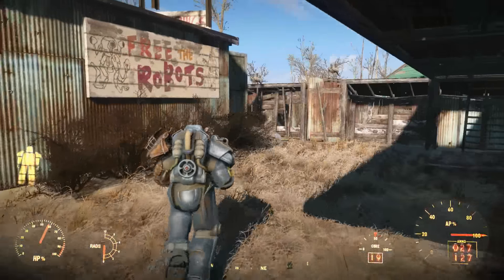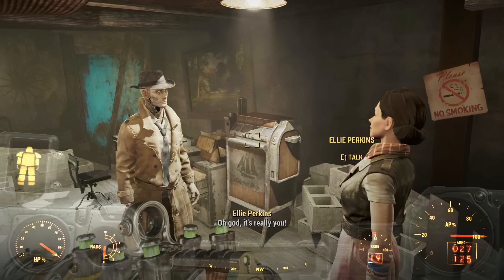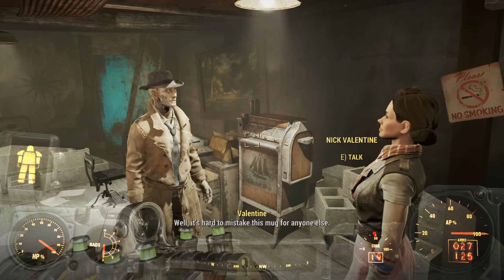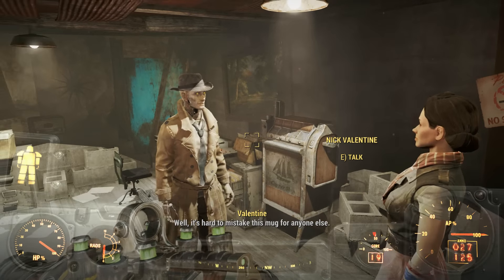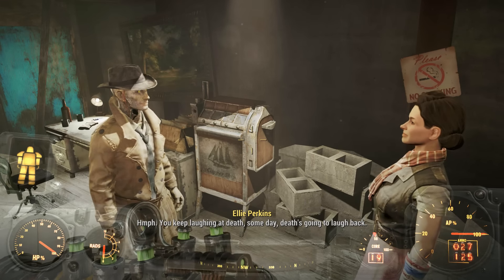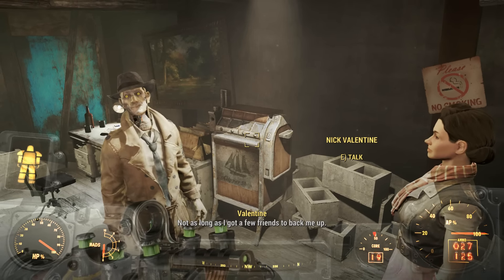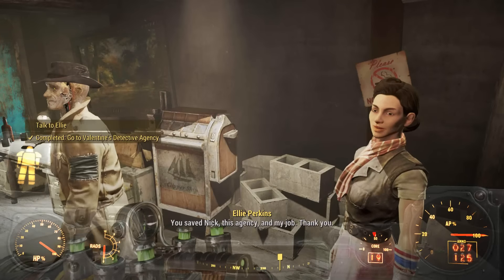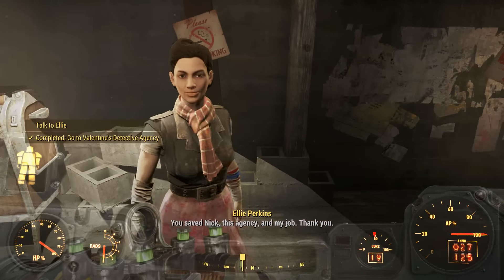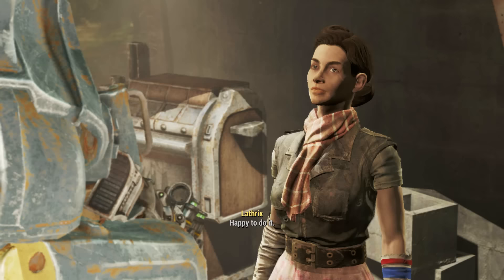Meeting Nick Valentine at his agency. It's hard to mistake this mug for anyone else. He thanks us for saving him — we saved Nick, his agency, and his job. He offers us caps as agreed for finding him, plus a little something extra, and suggests that if we're looking for work Nick could sure use a new partner.